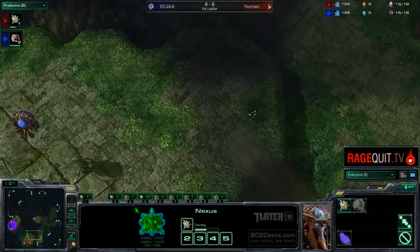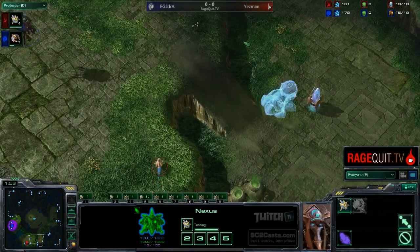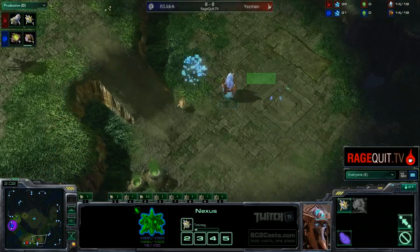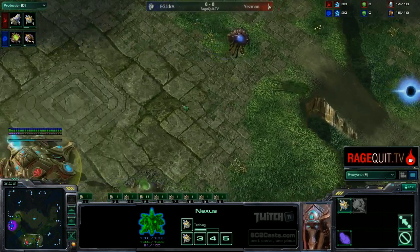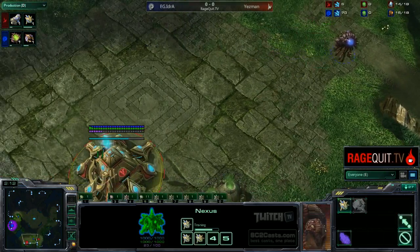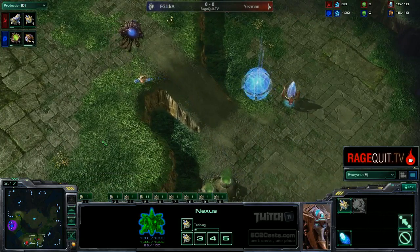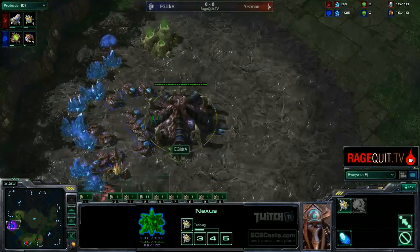Not only does spreading your buildings out give you vision of everything so you don't get hit with a Nydus Worm, but it also makes it a lot harder to scout. If an Overlord sees three gateways down here, he knows you're going gateway play. But if you spread out your gateways across your base, the Overlord may not want to go all over your base and get picked off - he may wonder if you're going Robo or just getting gates. It's always good to keep your opponent guessing.